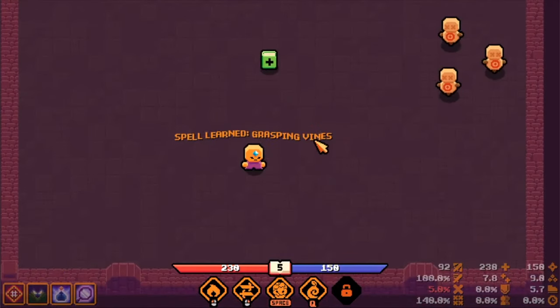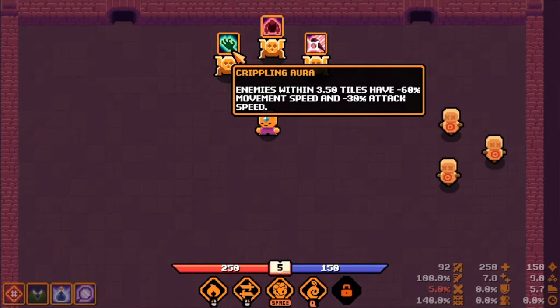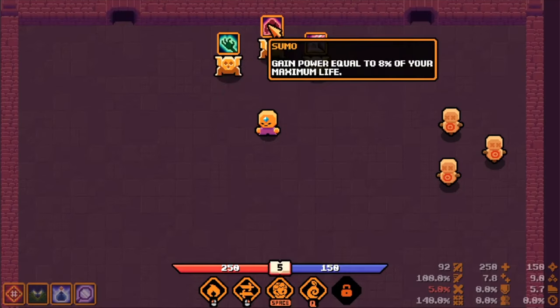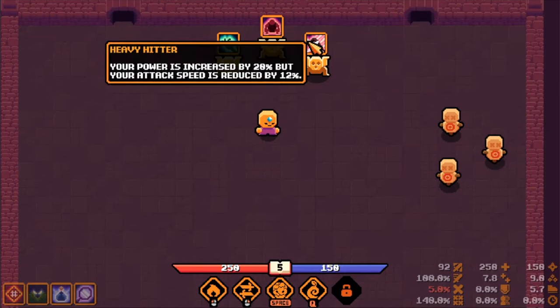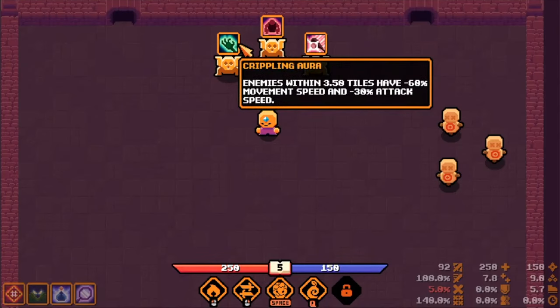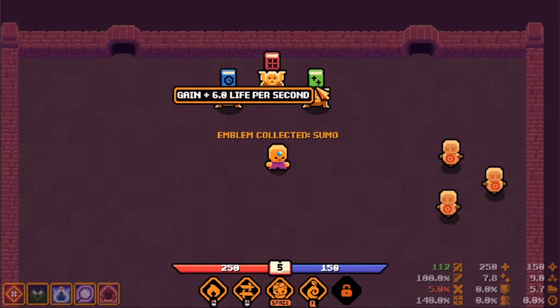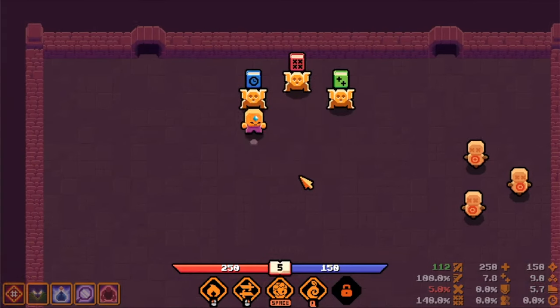New spell: Grasping Vines. Maximum life option. Enemies within 3.5 tiles have 6% reduced movement speed and minus 30% attack speed. Sumo: gain power equal to 8% of your maximum life. Heavy hitter: your power is increased by 20% of your attack speed. I'm going to take the sumo. Options for upgrades: crits, 6 life per second, temps and cooldown reduction - let's go for cooldown reduction this time.